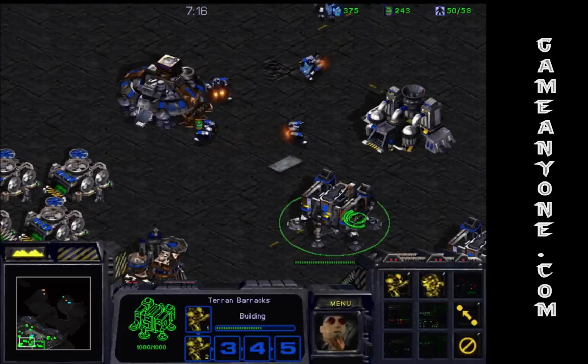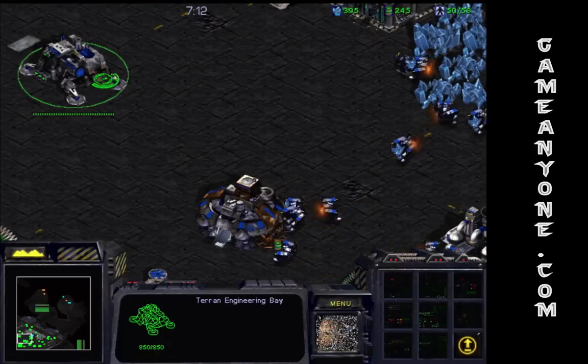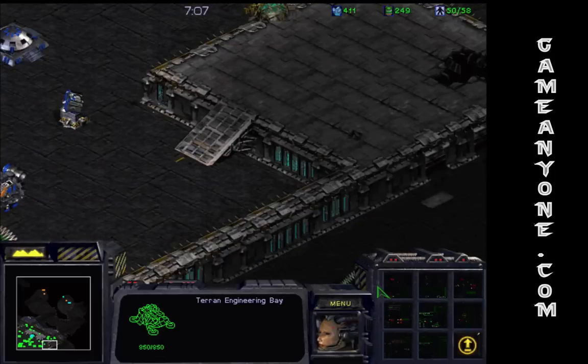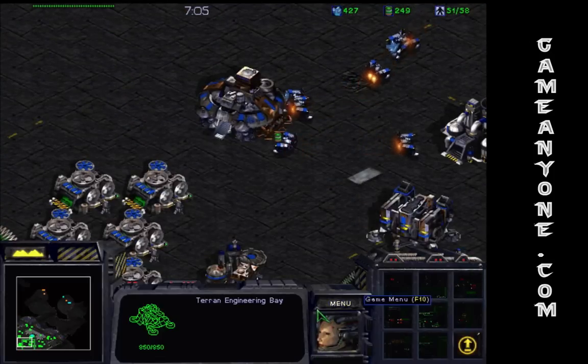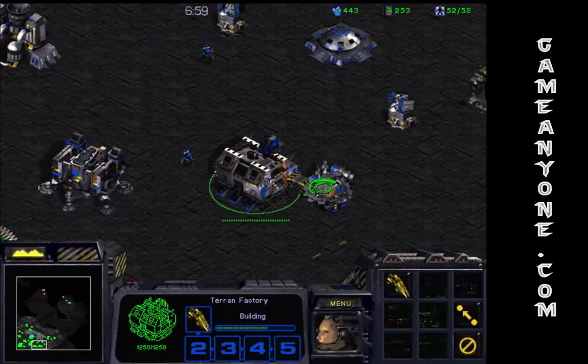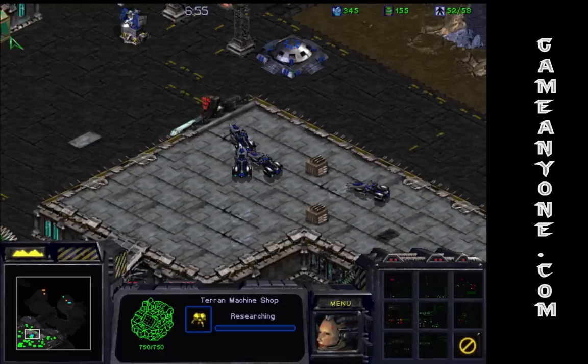Alright, bring it on. We can pretty much rest up and prepare ourselves. Just keep building up your bunkers and filling them with mostly marines and a few firebats for AoE short range power. Get spider mines — those are fun to use.